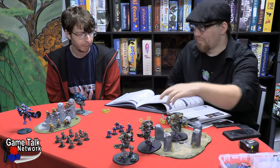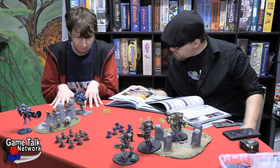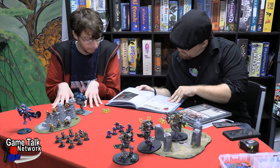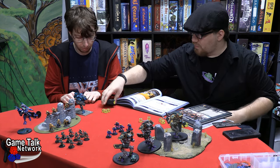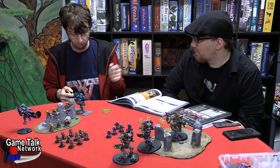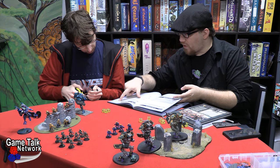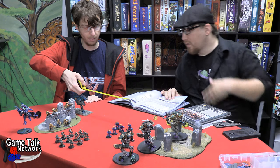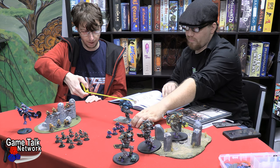It's your turn now. Command phase - your Coldstar Commander doesn't really have anything to do in the command phase right now, so we're just going to switch you over to movement. Some of your guys are in pretty good position, so you don't have to move. Ghost Keel moves 12 inches and has an 18-inch range on both his guns. Move him from the edge of the thing forward - yeah, that's good.